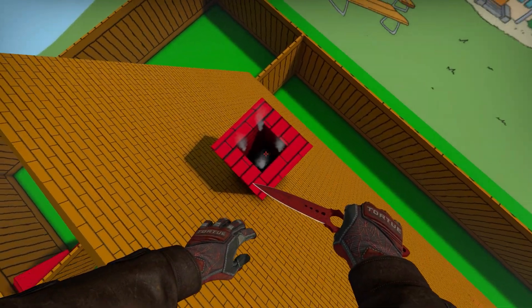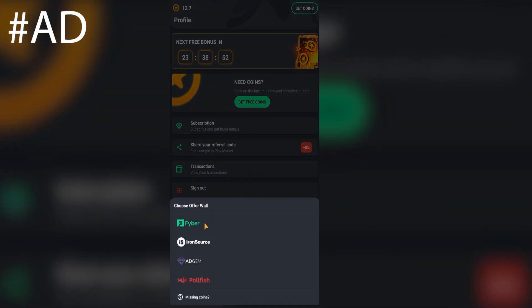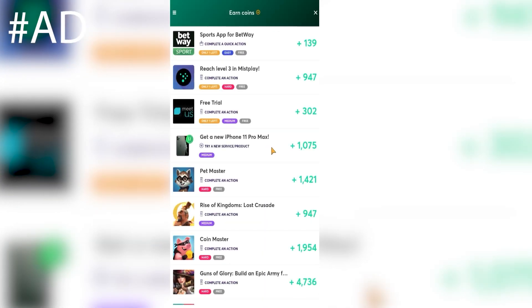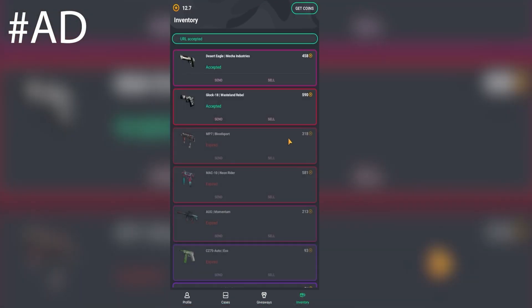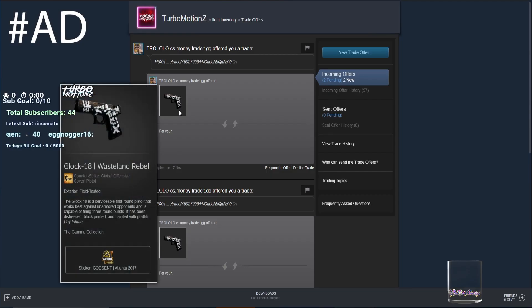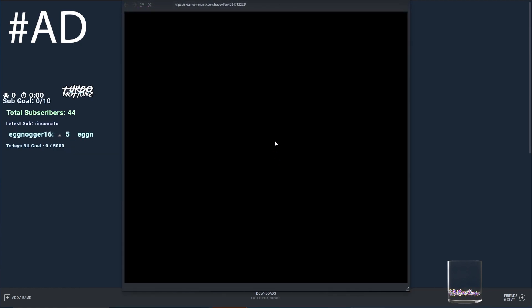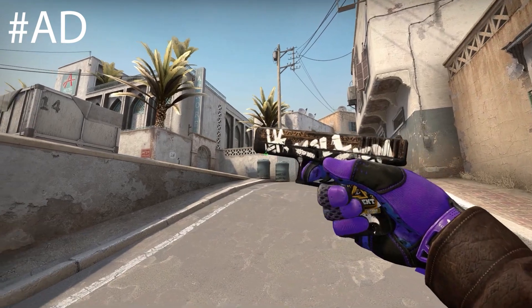Now we have a word from our sponsor, GoCases. This video is sponsored by GoCases, an app on Android where you can get CSGO skins absolutely free. You complete simple tasks, earn coins, and open cases where you're guaranteed a skin every single time. Sometimes you get good skins, sometimes bad skins, but that's every case opening in a nutshell. The most important thing is it's 100% free, and the skins can be withdrawn directly to Steam. Use my code TMZ to get some coins and good luck unboxing yourself some free skins.